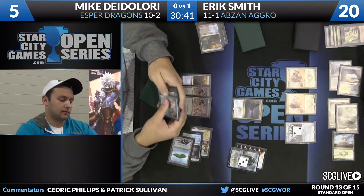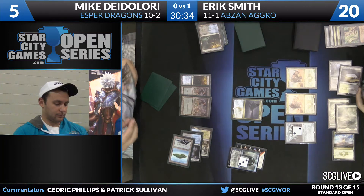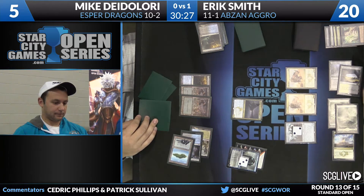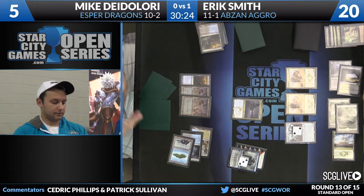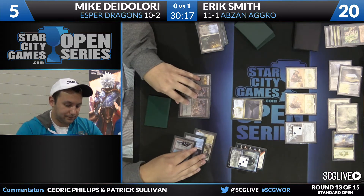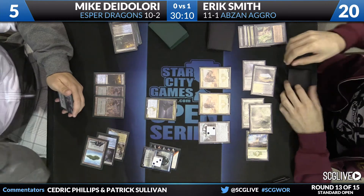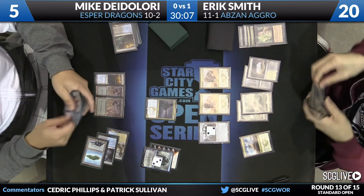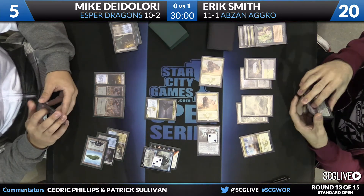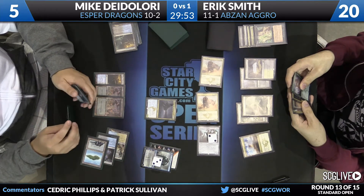Looks like flashing back a Dig Through Time for DeLaurie. He's just never been able to get ahead in these games. The concern about this line of play getting back to Dig Through Time: DeLaurie is potentially looking at a really big attack next turn. He only has access to Foul-Tongue Invocation, which doesn't do anything about the Siege Rhinos. Just going to pass the turn back over to Smith. Smith will draw and shrug his shoulders — come on in, dare him to have something. Smith's got some pretty good insurance with a card like Abzan Charm.